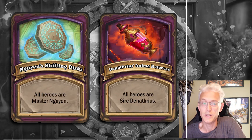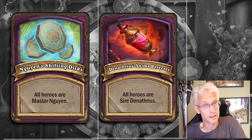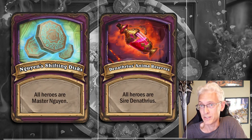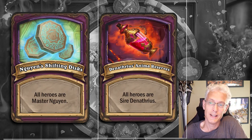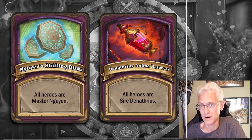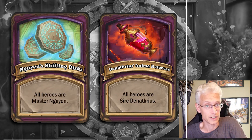Denathrius's Anima Reserves and Nguyen's Shifting Discs are going to be lumped together, because these are both the same ideas — they have events from previous versions of the game in the form of quests. Master Wynn is going to give you random hero powers. You basically just have to be aware of all the different mechanics. I'm going to include links to my guide in the video description. I have made guides, and I'm going to update those guides to represent more updated information, but they're virtually completely accurate when it comes to which hero powers are available.